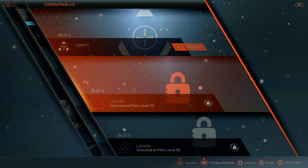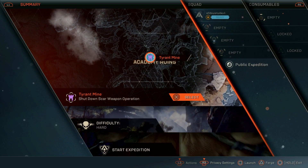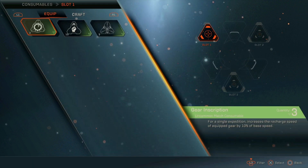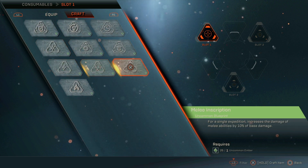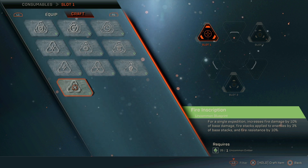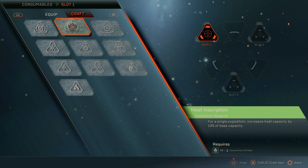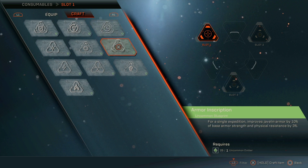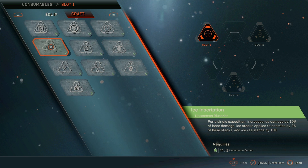Next up are consumables. You can equip certain consumables that you can either craft or find. Go to your javelin, then navigate all the way to the right to find consumables. You have three different slots, each unlocked at certain levels — level 10, 20, and 30 — and you can equip multiple of the same consumable. Each consumable is useful for certain javelins and builds. For example, if you're playing the interceptor, you'll want to go with something that increases melee damage or cooldown reduction, since the ultimate and melee are basically the same, so melee damage and cooldown are the two main things to go for.